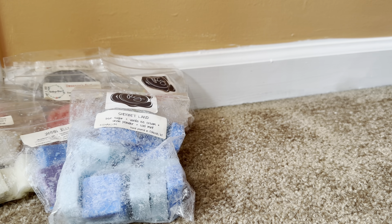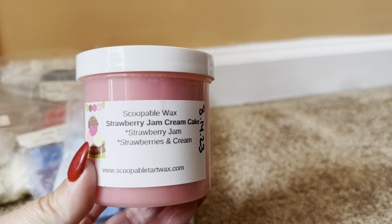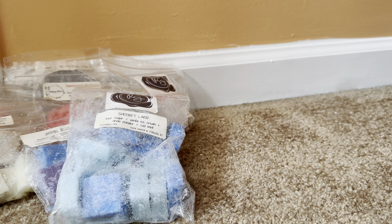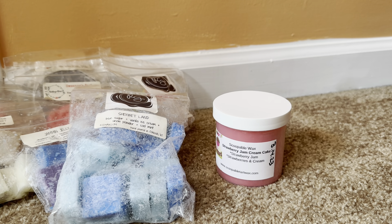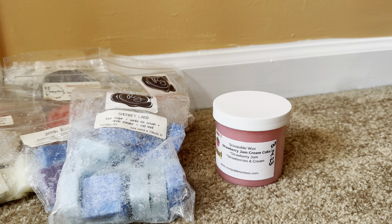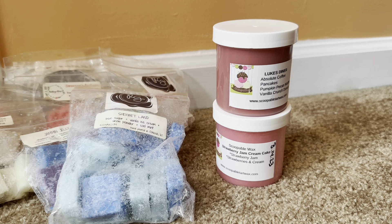Moving on to the sampler items — I think this sampler is called the Sugar Cookie Sampler. The first one is Strawberry Rhubarb Sugar Cookie Waffle Combo, and I love that they're in these little heart tins — that is adorable. Wow, it does smell like rhubarb. That is crazy. What I pick up first on cold is the rhubarb, but it's sweet, and then I pick up the strawberry. I think that might honestly be the first time I've gotten a rhubarb scent in wax.